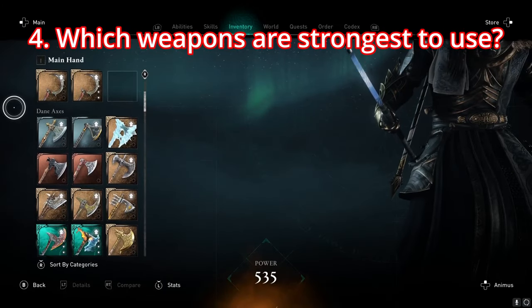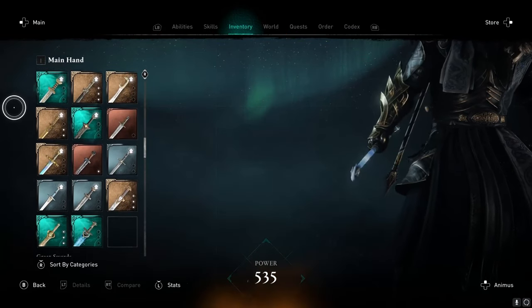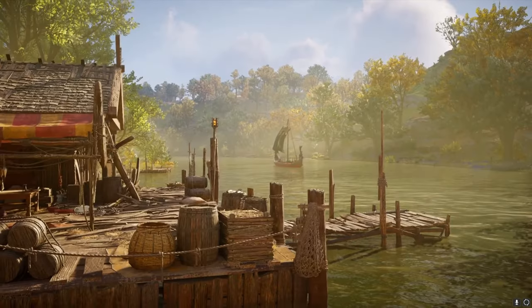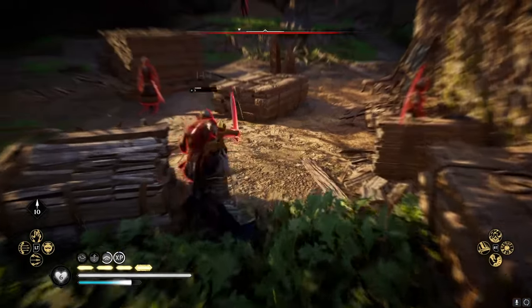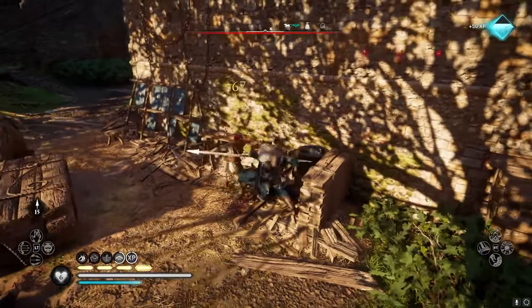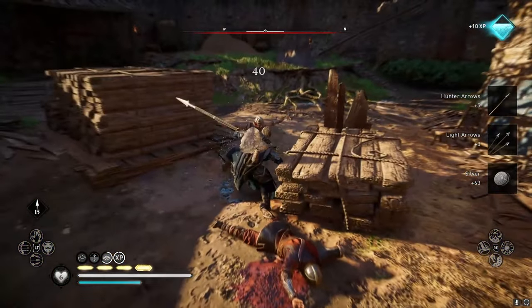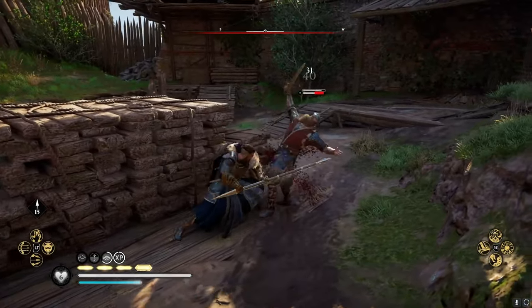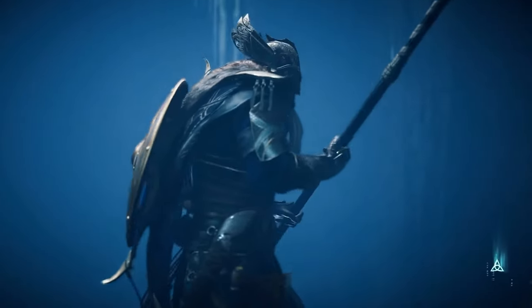Which weapons are the strongest to use? There are currently 15 different weapon types in Assassin's Creed Valhalla and it's going to take some time to work out which types work best for you. But whilst grinding for new gear in England and Norway, it's worth knowing that at the moment spears are by far the strongest weapon in Valhalla. If you've got limited time to play and are looking for weapons that are great against all enemy types, search for some decent spears first.